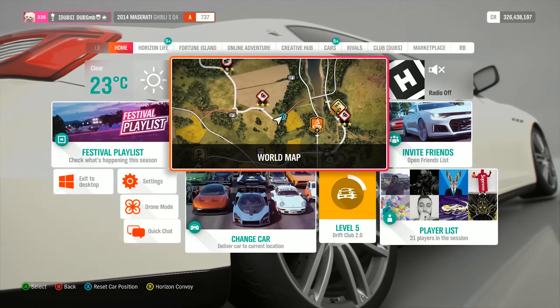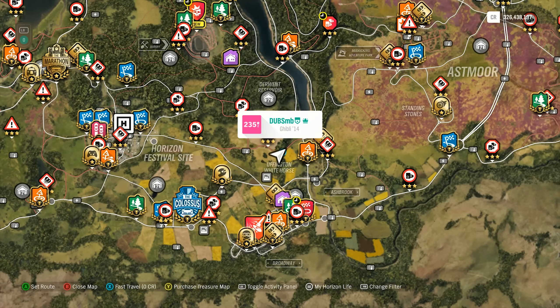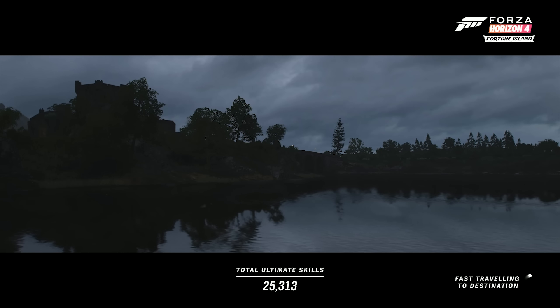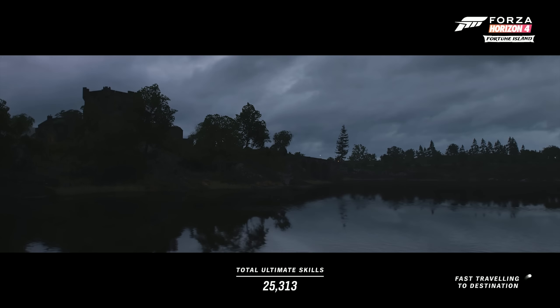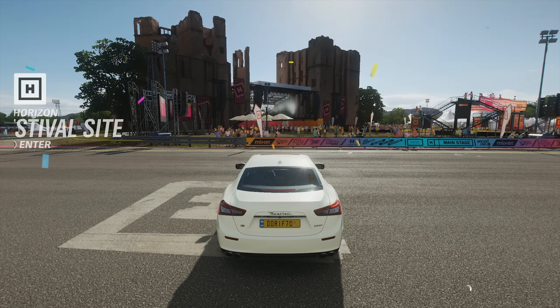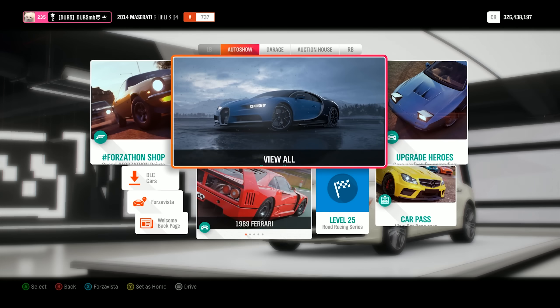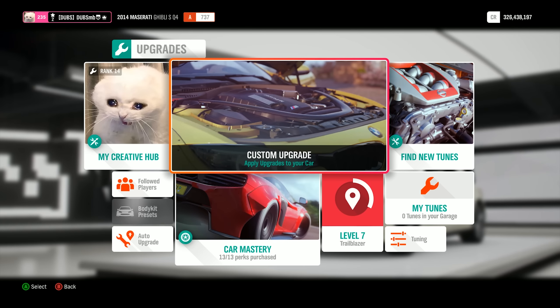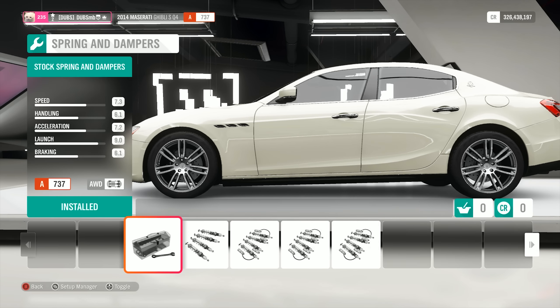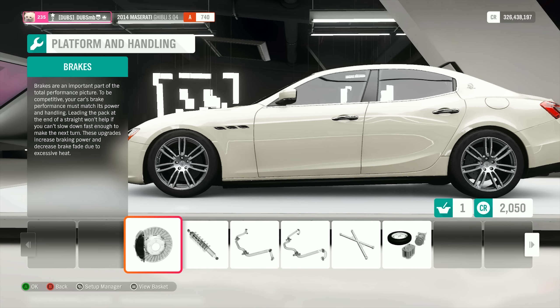I'm going to turn this thing into a drift car - that's pretty much what's happening. It's not slow, but it's also not that fast. I do wish this thing was rear-wheel drive as standard, but it's not - it's a Q4. Let's change it to a Q2. Let's just go for it and start upgrading things. We can go ahead and put drift suspension on it, which is the most important thing for a drift car.